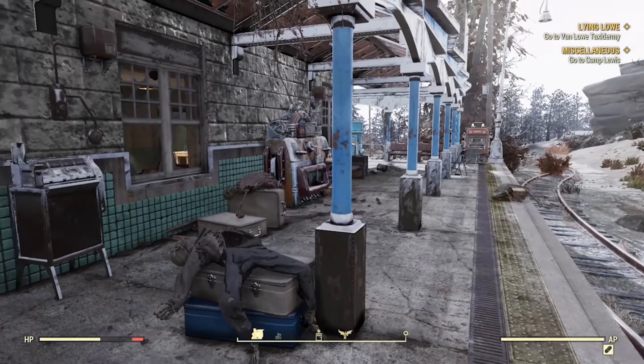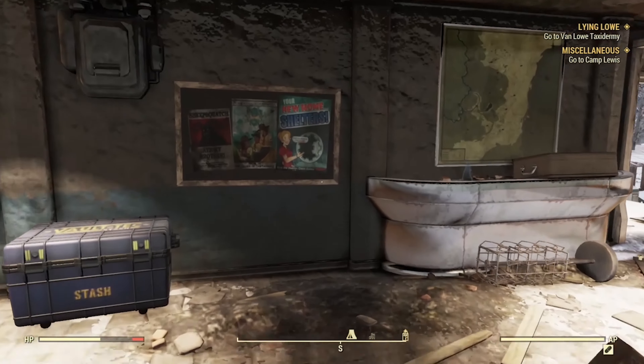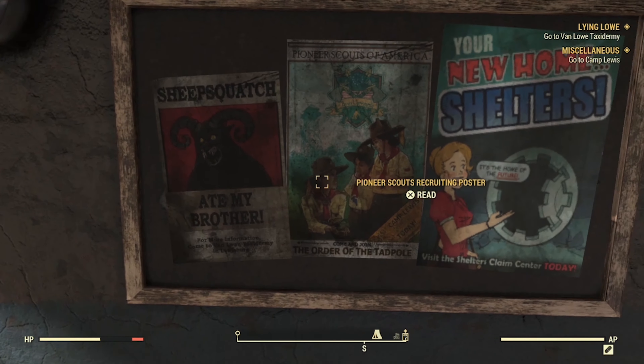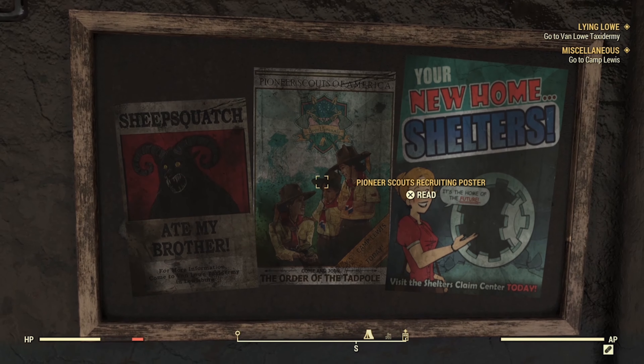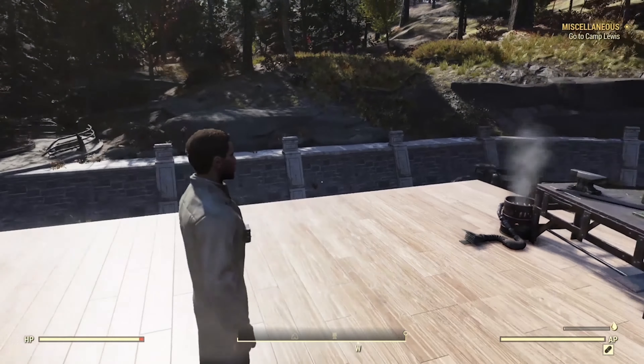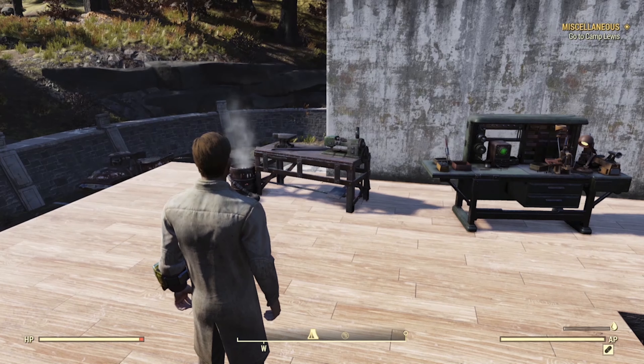If you want a regular-sized backpack, head to a station that has a Pioneer Scouts Recruiting Poster. Touch it, and it'll start you on a quest to unlock the ability to grind for tokens to exchange for the bigger backpack. Thanks Bethesda — just what we needed, another overly complicated grind to make us come back to an average game.